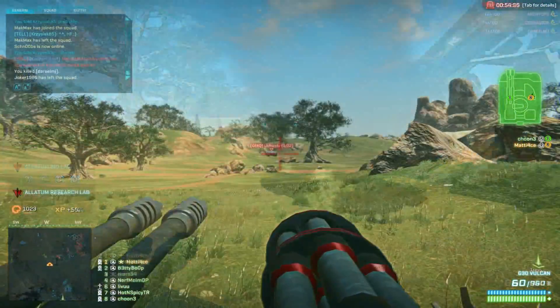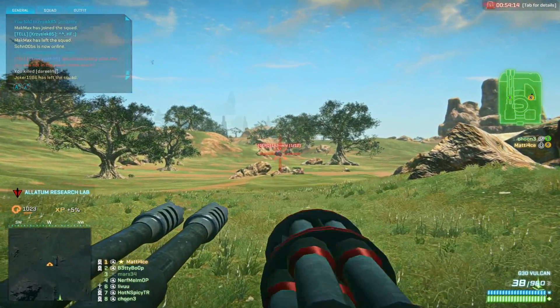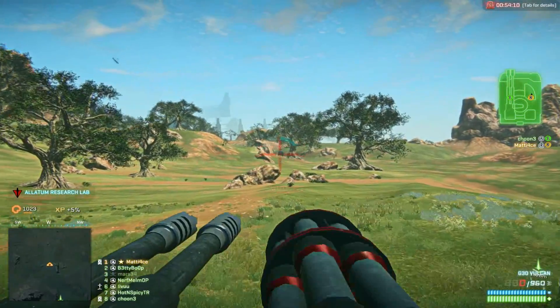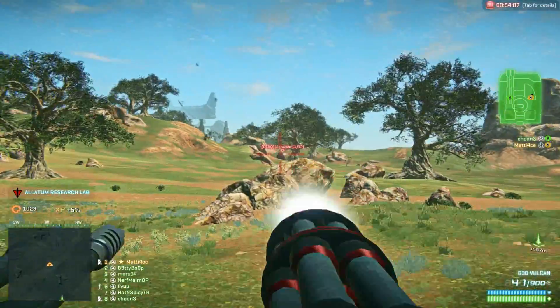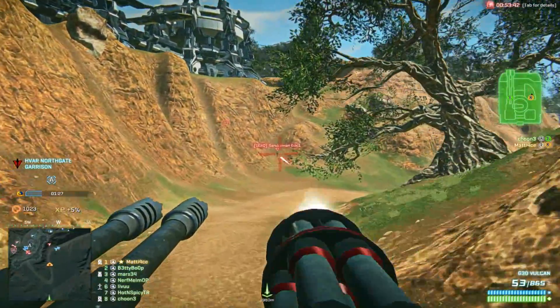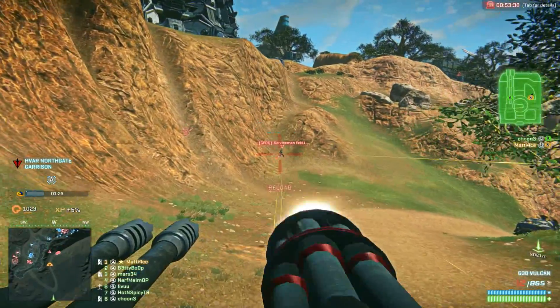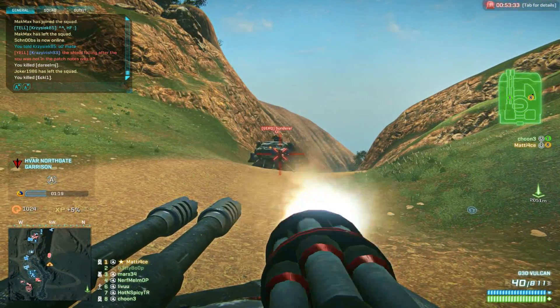The Vulcan has always been very good at close range versus other vehicles and pretty bad at long range. This is one of the things that remains the same. At range like this, shooting at a Sunderer, you're not going to do very much damage and you might as well just hold your fire to get closer without them noticing you. Another thing the Vulcan has been known for is that it's pretty ineffective against infantry — again, this is something that remains the same.